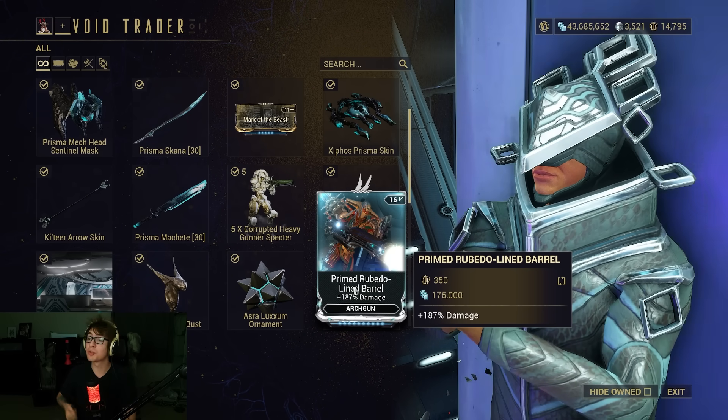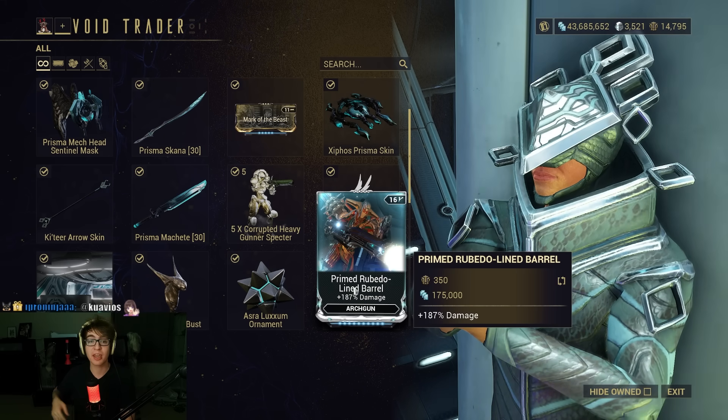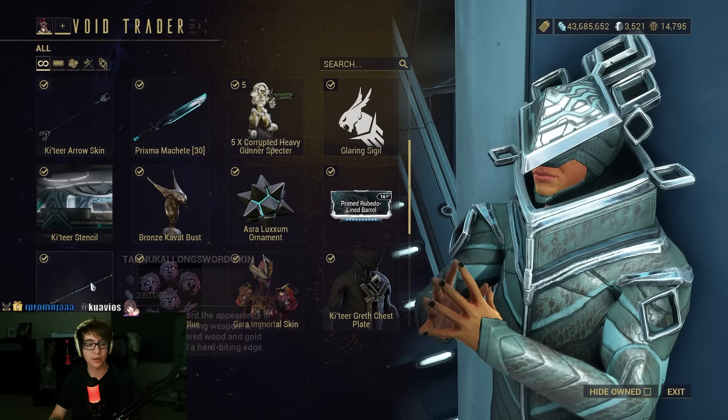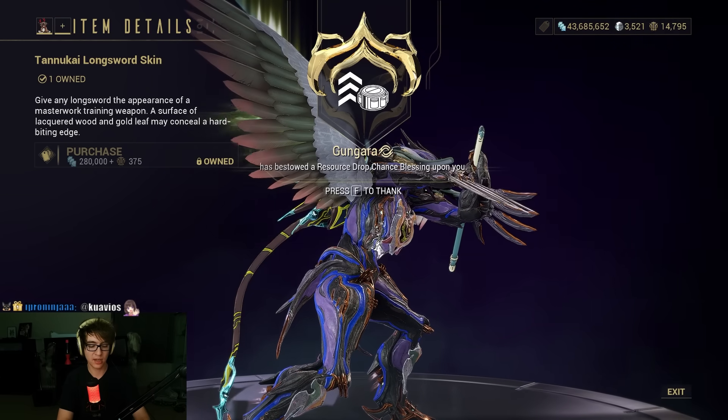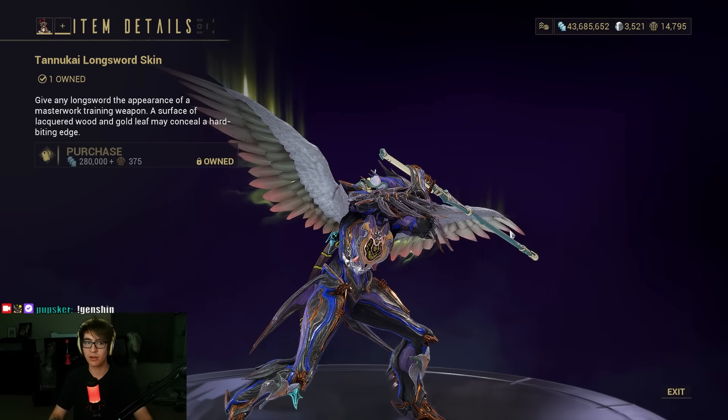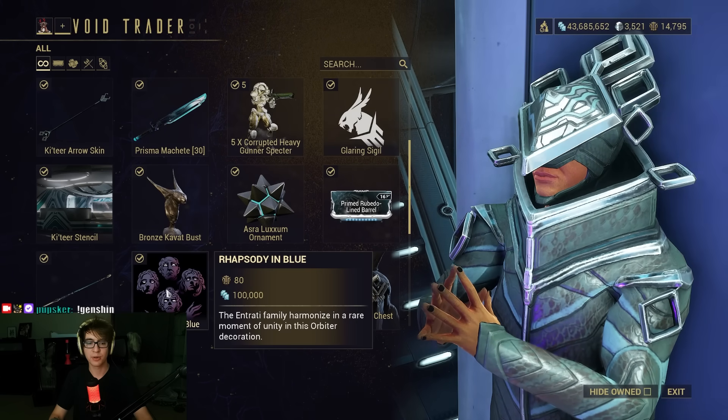Reminder: like, subscribe, check out the socials, Epic Games Creator Code Pupsker, and I have a Pupsker Genshin second YouTube channel. Thank you. We also have a Tanuki Longsword skin — throw that on the Tatsu or something. It's pretty if you like it.